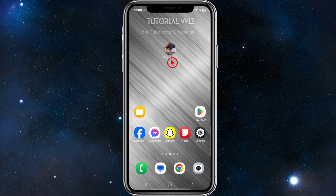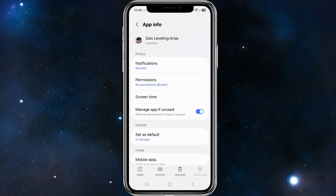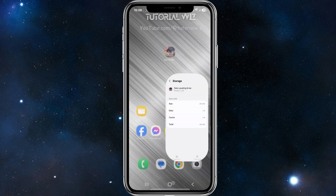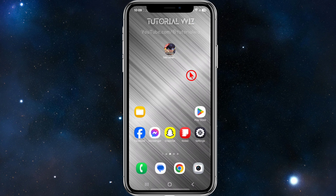Fix number two is to clear the cache. Click and hold down Solo Leveling Arise, then click on the info icon to get to App Info. Once there, scroll down, click on Storage, and click 'Clear Cache' in the bottom right-hand corner of the page.